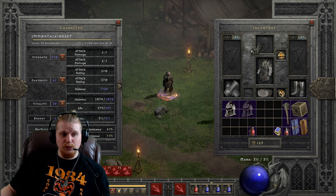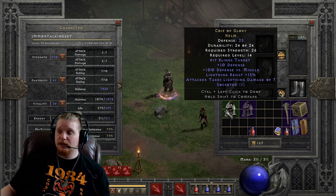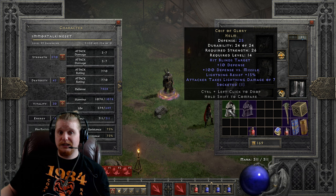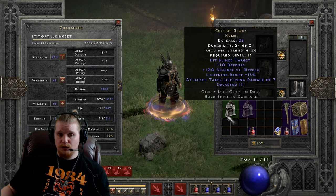All in all, Coif of Glory is one of those really nice helmets that when you find it, you generally end up using it on whatever character needs it the most. In a ladder group, you're going to give it to your Amazon probably. If you're playing solo self-found, you're going to think about whether hits blinds target is really what you specifically need. As a melee character, I tend to find it not so great simply because when you're in melee range, they're always going to be fighting you back. It seems to be developed more toward a ranged character in general. Blade Fury assassins could also get good use out of this, by the way.